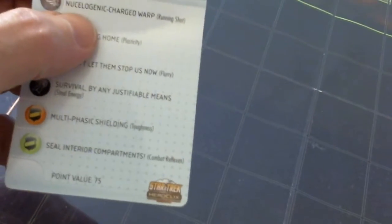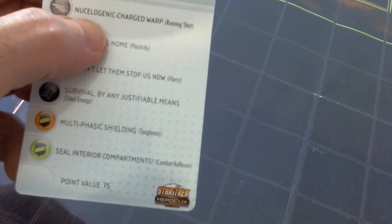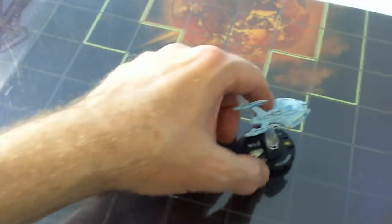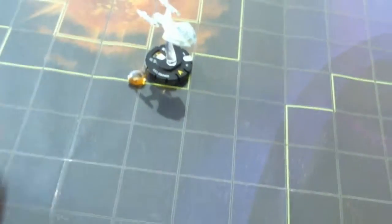The Equinox has that Nucelogenic Charged Warp. The Chetan is in Hindering Terrain. The Equinox has a movement of ten. It moves ten squares next to that star, and they are clearly in striking range of each other - each in Hindering Terrain. The Equinox gets an action token.